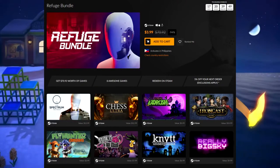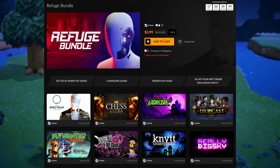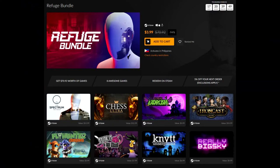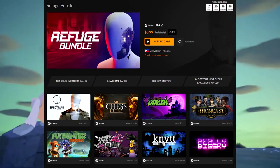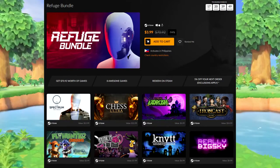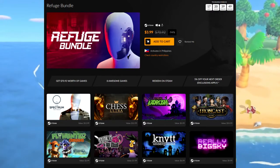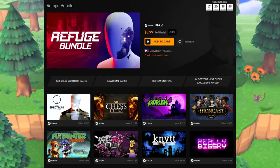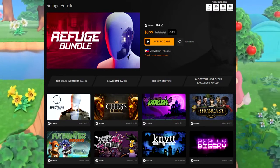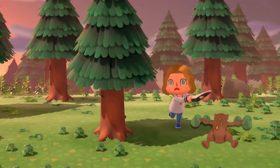Game number one: The Spectrum Retreat. Game number two: Chess Ultra. Game number three: Extreme Exorcism. Game number four: Iron Cast. Game number five: Fly Hunter Origins. Game number six: Stick It to the Man. Game number seven: Knit Underground. And game number eight: Really Big Sky. There's some stuff I've seen before, some already in my Steam library, and some that's relatively new to me.